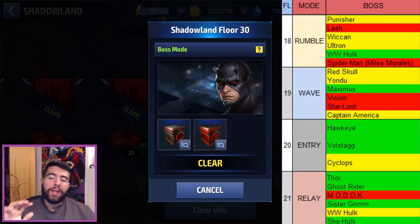Floor 18 is a rumble. The Lash stage becomes a lot harder here because of reflect and crowd control, and the HP is a lot higher. The World War Hulk stage actually gets easier at this point because you're going to be using high-level Tier 2 characters anyway — you just bring energy damage and sweep. It's in the middle stages when you're trying to stretch your Tier 1 characters that World War Hulk can be harder.